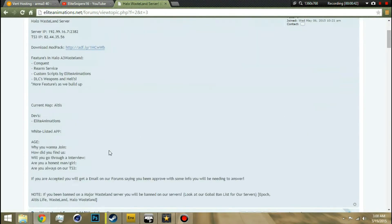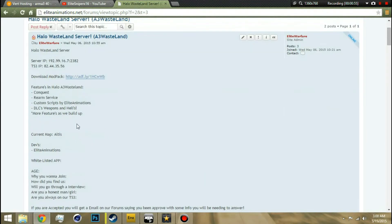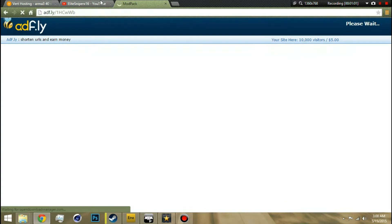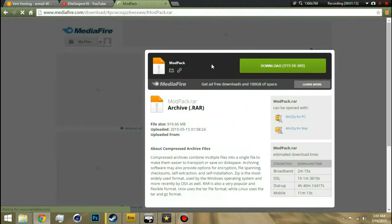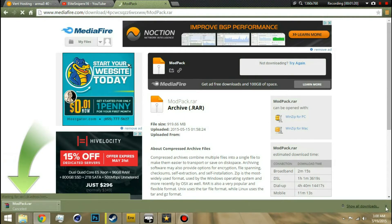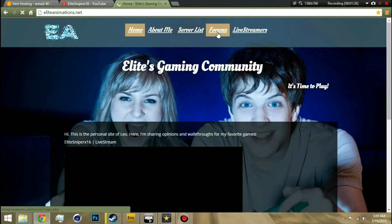I'll leave a direct link in the description as well so you guys can just click that. Now, you're gonna click Download Modpack and go there. It's gonna take you to a separate page — you're gonna click Skip Ad, and once you skip it, you'll be redirected to the modpack. Click download, boom, you're downloading it. I'm just gonna cancel it because I already have it.